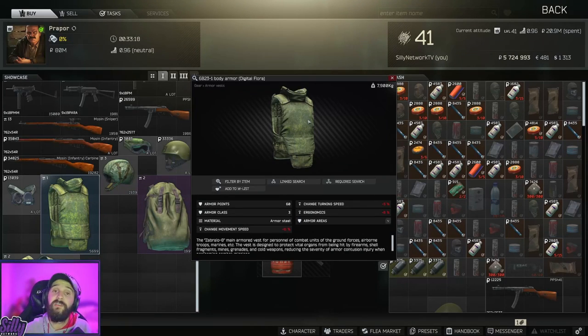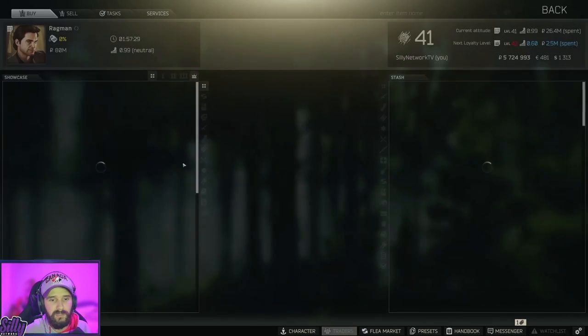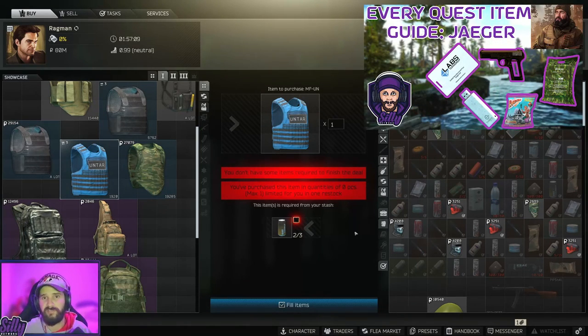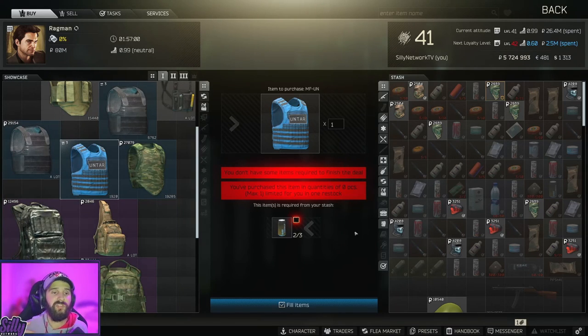You can find propane all over the green shelves at Oli — I have a scav case guide showing where you can find fuel, and anywhere you can find fuel you can also find propane. There's also a Ragman trade at level one for the tier three UNTAR armor. Both these armors repair really well. The UNTAR only needs three energy drinks, which you can easily find in the food corner at Gauchon. You can also buy this armor from Peacekeeper loyalty two at level 14. On your scav runs in between, check for propane and energy drinks to get yourself good tier three armor before level 15.